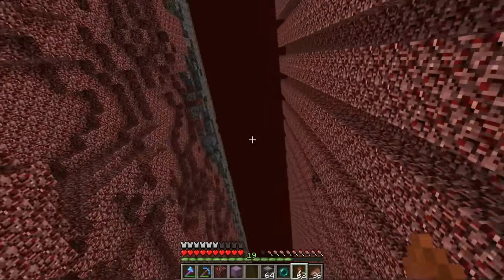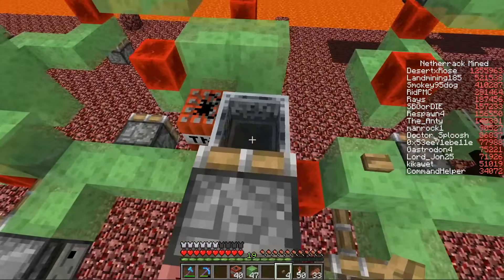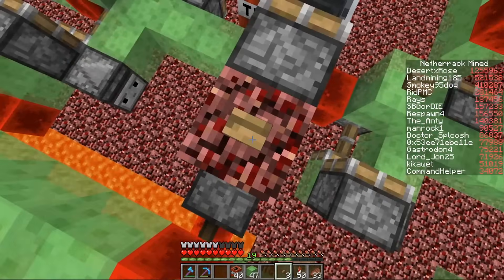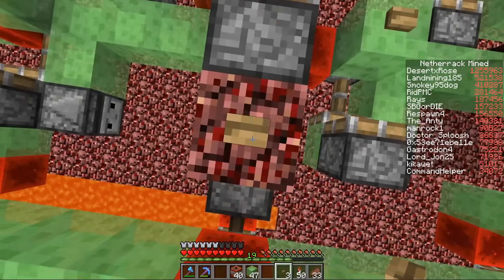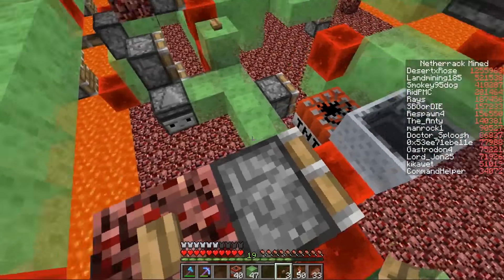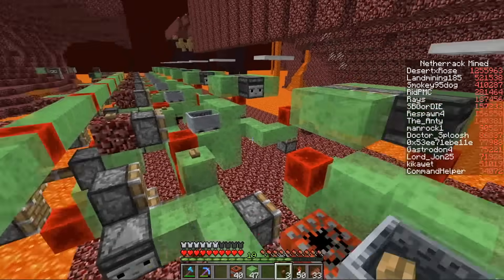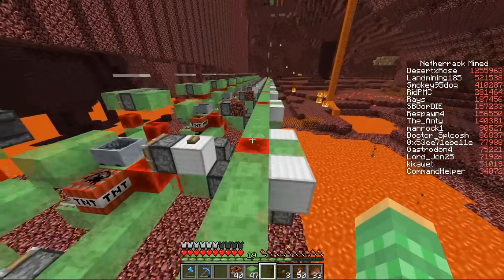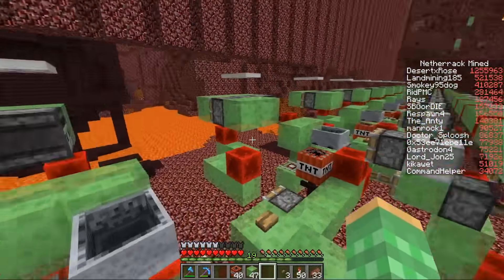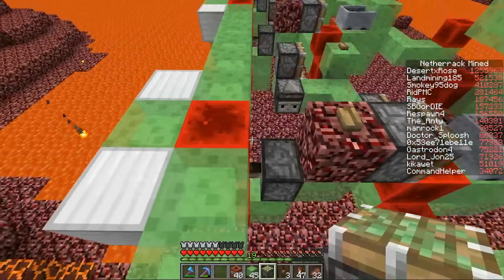Let's grab minecarts. Put them in there. I finally got the TNT in the right spot and the minecarts in front. I like doing it this way, much easier than the way it was done before. You just push them in like this, so you don't have to remove any scaffolding blocks to prime it. It's automatically primed. That should be all of the tunnel bore primed, which is awesome. Now we have to test it.